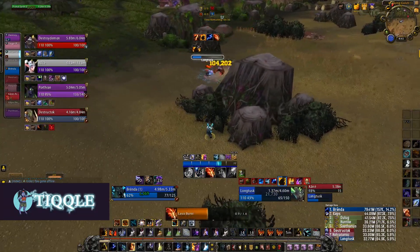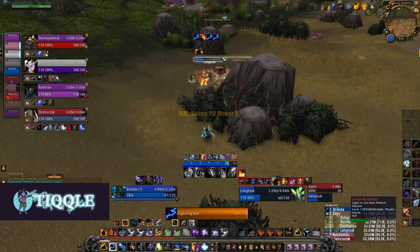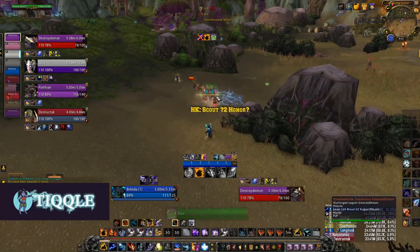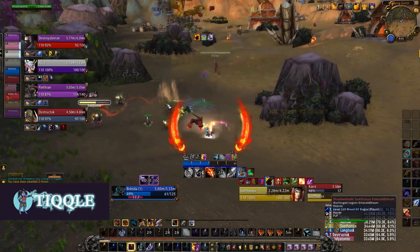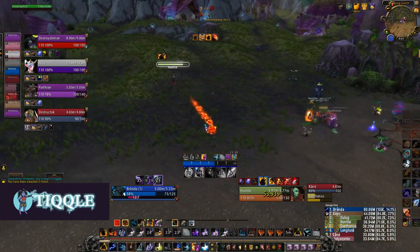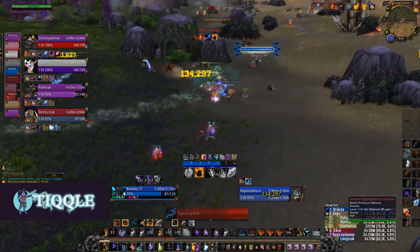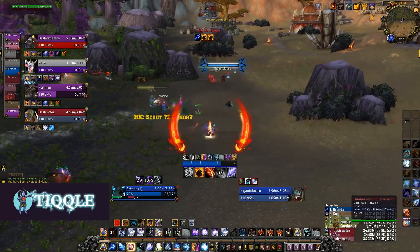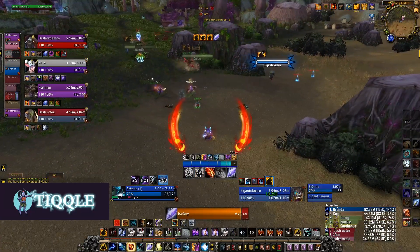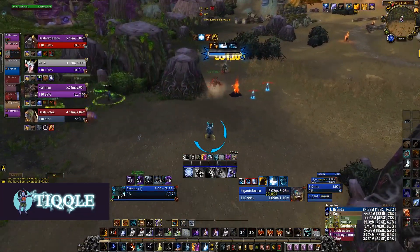A lot more lightning bolts with this build — I can feel it. Still feels pretty strong with the extra utility. I'm gonna hex the rogue — he's gonna break out of it. The other thing: if you have three targets, definitely start using earthquakes. And if I thought it was gonna be a big group fight with a lot of melee, I would have gone aftershock, but I'm not worried about that here.